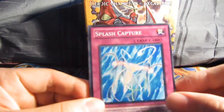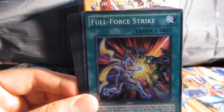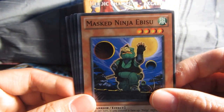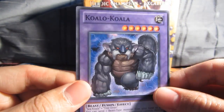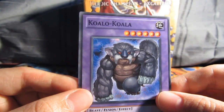We have a Splash Capture, Sweet Corn, Photon Trident, Full Force Strike, a Rare Reverse Buster, Masked Ninja Ebisu, Dark Mambele, Starlight Starbrite, and a Koala Koala — Koala, I think. That's hard to say. Anyway, next pack.